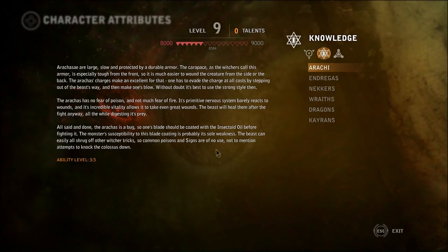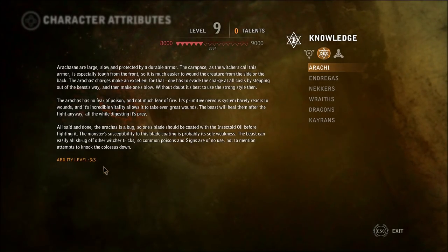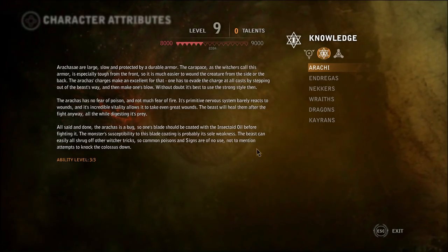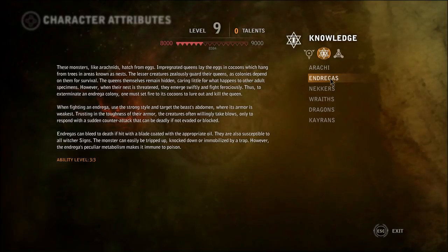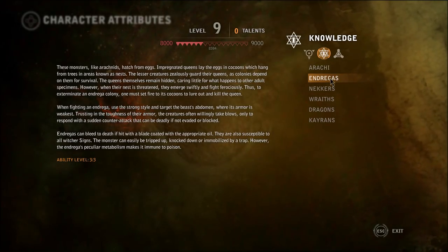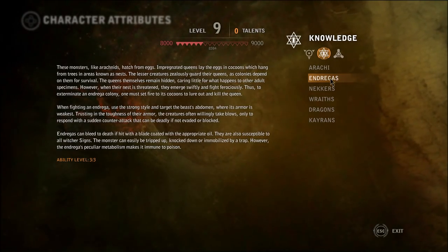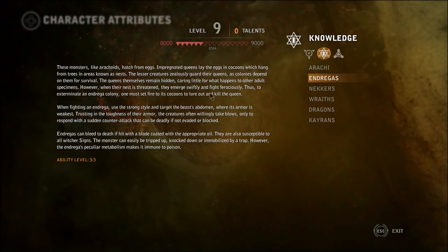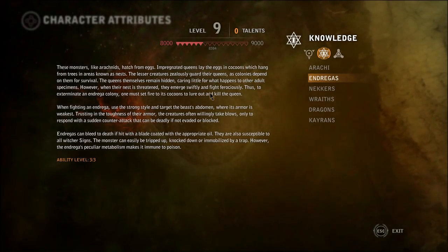Insectoid oil. Ability level 3 out of 3. So I'm guessing one paragraph is one piece of knowledge here? Okay. And Endregas - we learn about this through fighting as opposed to reading a book, although we read the book anyway. I think we read it. Actually, I don't think we did.